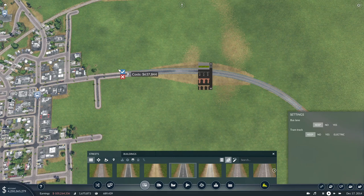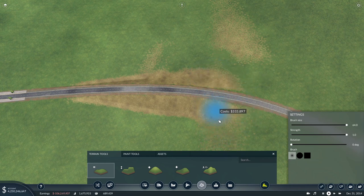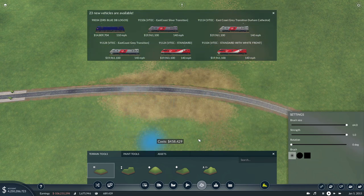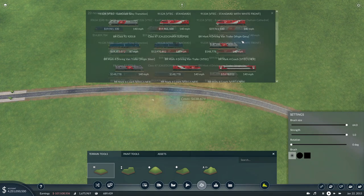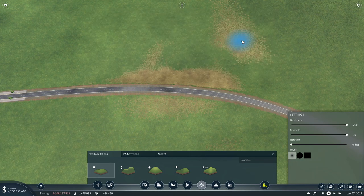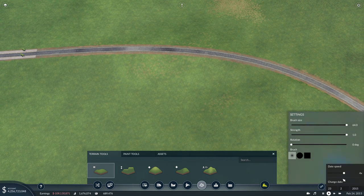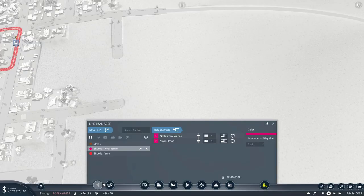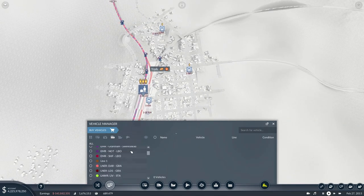I did a tutorial on Cities: Skylines on how to do a roundabout interchange, so I might actually do an episode here on building a roundabout interchange. We've got a load of Class 92s, the VTECs are out now. The only thing with speeding time forward is we're missing out on a lot of these liveries which I would have liked to have had a look at. So I'll actually slow it down — I did want to take a look at that livery.